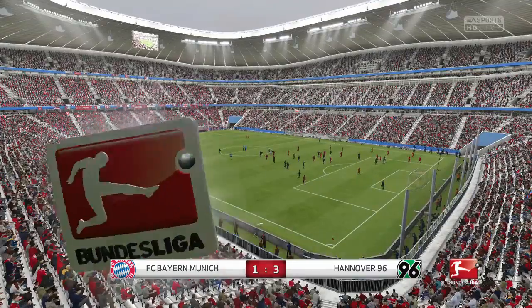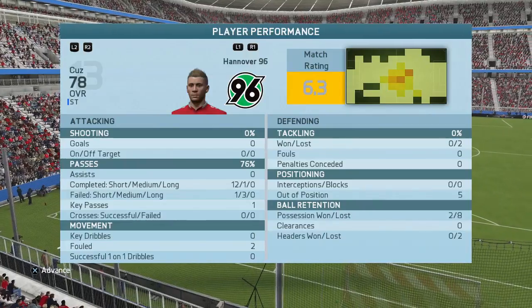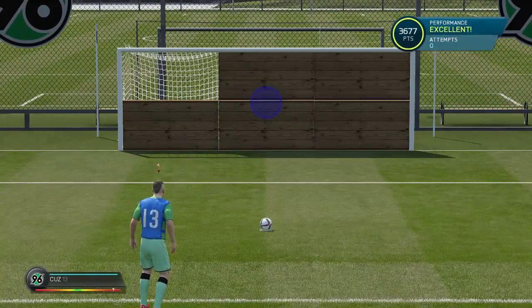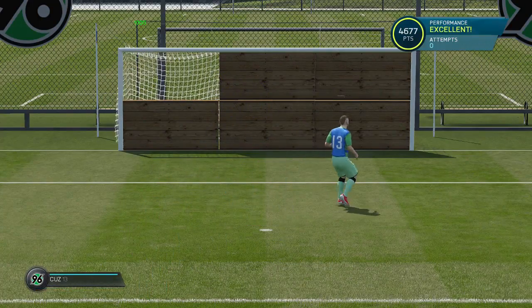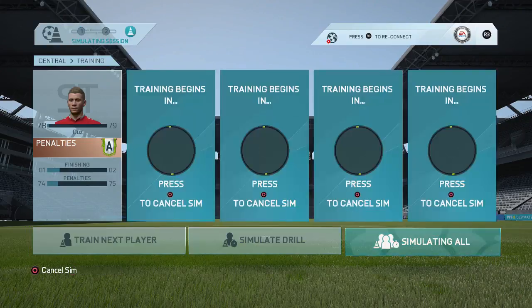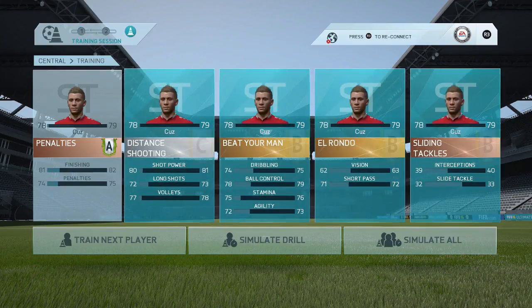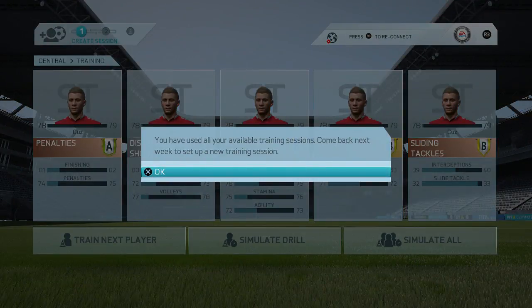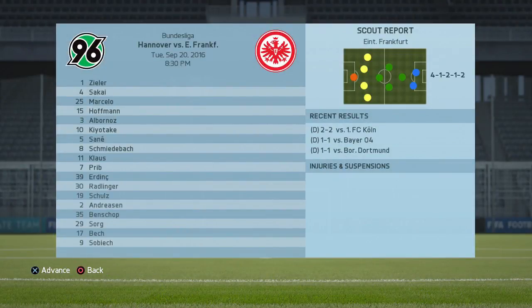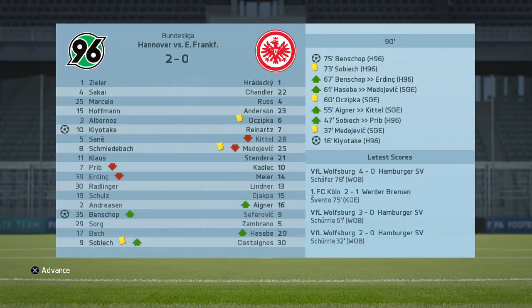A great start to the episode! I get a 6.3 rating — I didn't even take a shot during the game, but I did have a key pass and should have an assist. A goal came of it, so that's alright with me. On to a little more training before the second match — probably the best corner I've taken, we get an A there. Our next game is versus Eintracht Frankfurt, but it comes midweek, so we'll see if we get to play. I wasn't selected, so we'll sim this — and it's a 2-0 win, goals from Kayotake and Benchop.